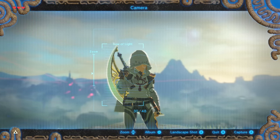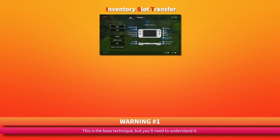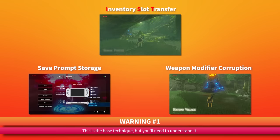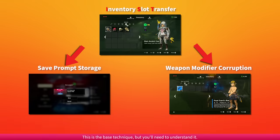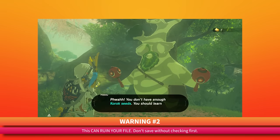Before we go any further, I've got to give you three warnings. This video is going to explain the base idea of IST. The other glitches like save prompt storage and weapon modifier corruption are massive ideas on their own and require an entire separate video to explain, but you will need to understand what I'm explaining here first. Secondly, if this is something you're trying to do yourself, I would not recommend doing this on your main file.